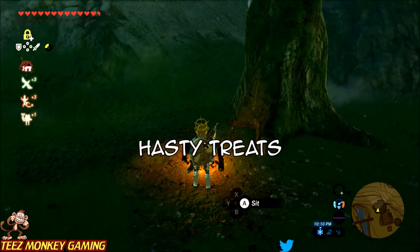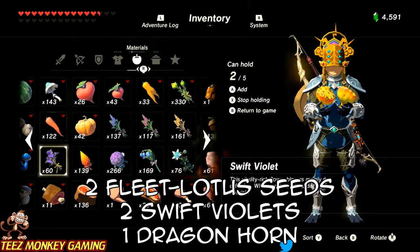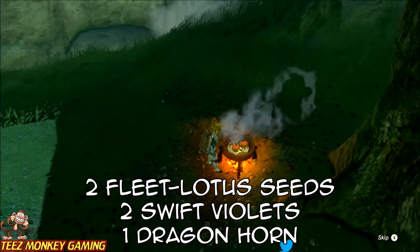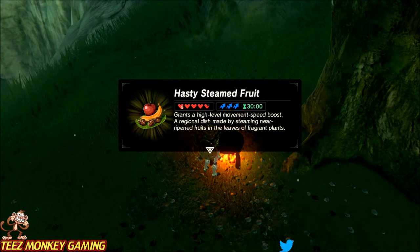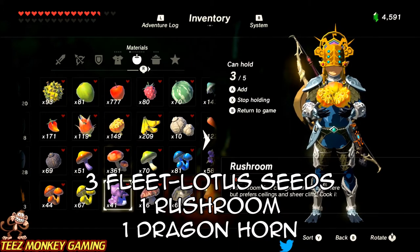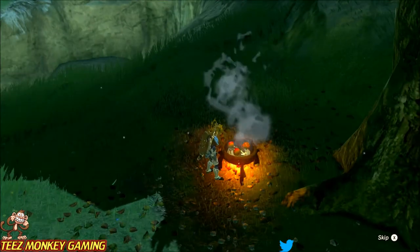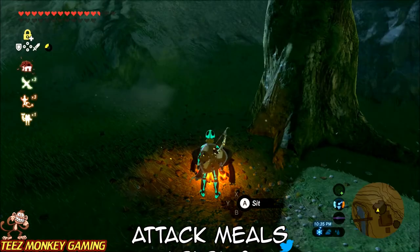This is probably the meal I use the most — the hasty meal to run fast. A couple of different variations: we've got two fleet lotus seeds plus two swift violets and one dragon horn, which gives you level three for 30 minutes as you can see here. Another variation still uses the fleet lotus seed but three of them this time, one rush room, and one dragon horn. So if you don't have swift violets but you do have rush room, you can use this. Make sure you check out my video for locations of those seeds.